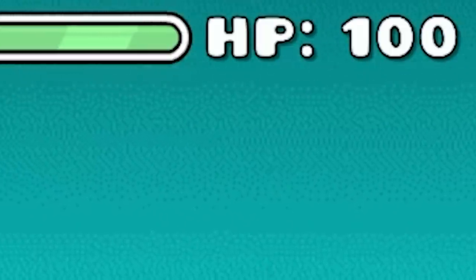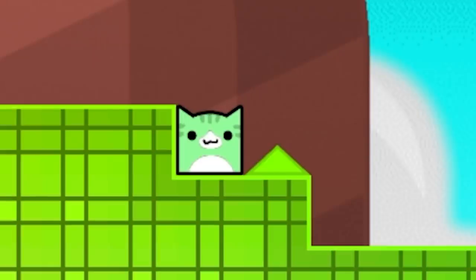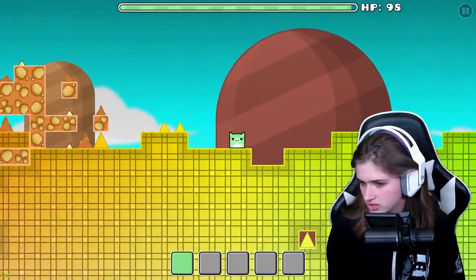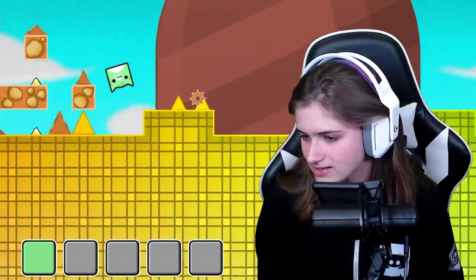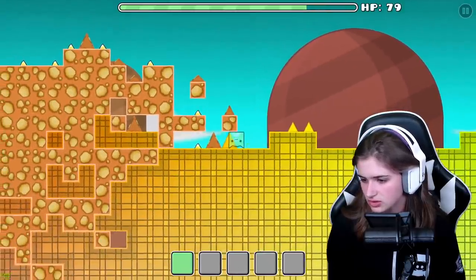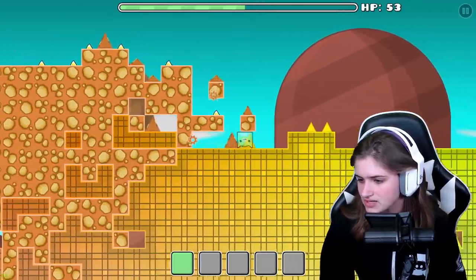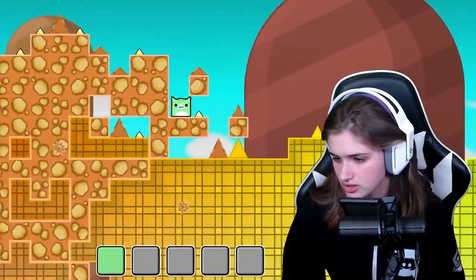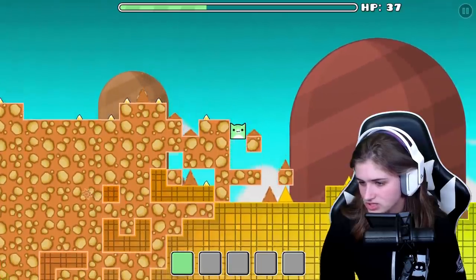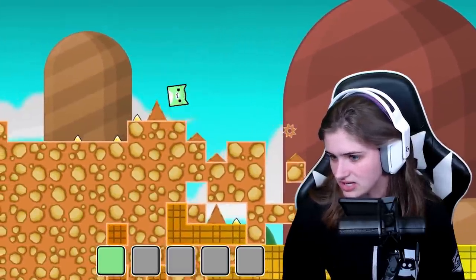It looks like my HP is at the top, so I gotta make sure that doesn't go down to zero. How much damage does this spike do? Ow. So from watching his video, it looks like I have to collect a bunch of shards in different biomes that correspond to the type of the shard. Once you have these shards, you're able to craft items, and that'll lead us to beating the game.